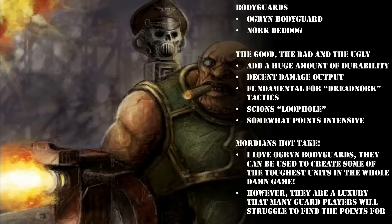Being a named character, Nork comes with a set loadout: Ripper Gun, Uge Knife, and Frag Bombs. He also comes with two extra unique abilities. He has the Make Way rule — each time this model makes a Piling In or Consolidation move, it can move up to an additional 3 inches. He also has Thunderous Headbutt: each time this model makes a melee attack, an unmodified wound roll of a 6 inflicts one Mortal Wound on the target in addition to any normal damage.